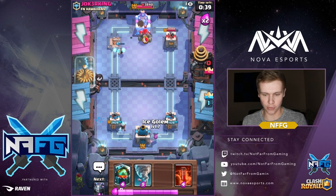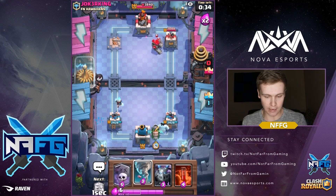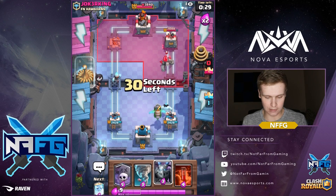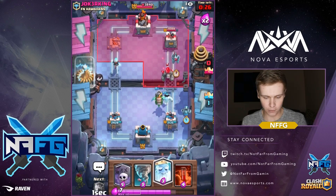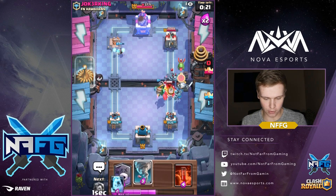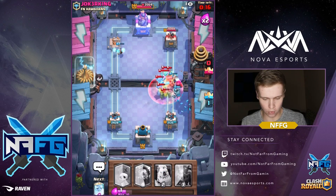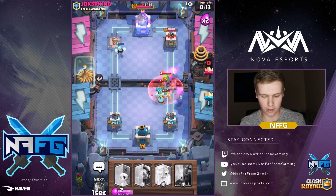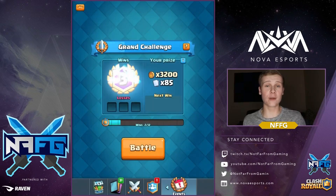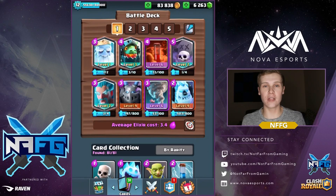Royal ghost over on the right side to put some more pressure — hopefully he drops his golem again. That's actually going to take both of those out and do damage on the tower — that's why I like the royal ghost, it does splash damage. 39 seconds — he should have dropped that at the bridge and thrown a baby dragon behind it because he's not going to have any time. All I'm worried about is the mega minion coming in, which I can just distract. Let's poison this as well — and that's game! Apparently I went to high school with him.